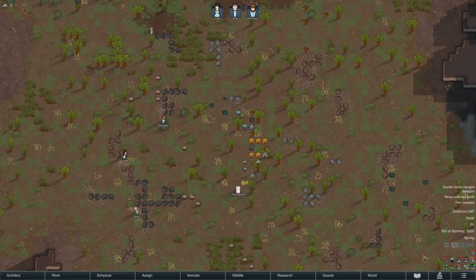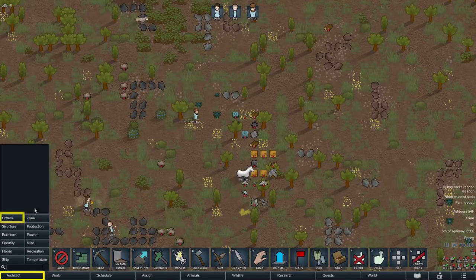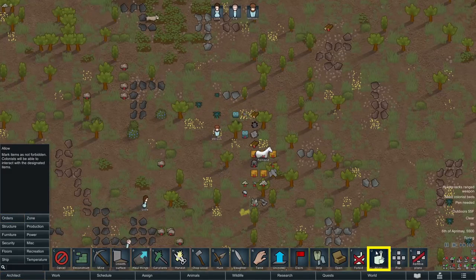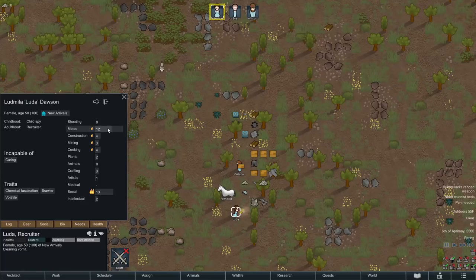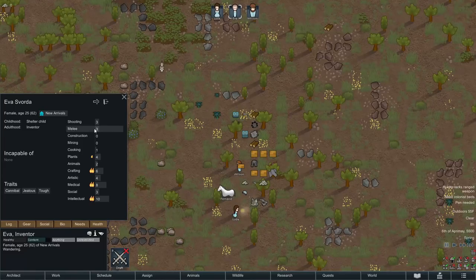Let's get into some gameplay and set ourselves up to survive the night. First, you can see all the items I landed with are forbidden — they have those little red X's over them. To un-forbid items, open the Architect tab, go to Orders, and use the Allow tool. You can drag it over the forbidden items, right-click and select Un-forbid All Items, or just select the item and press F. Next, I'm going to have my colonists equip weapons — select a colonist, right-click on the weapon, and choose Equip. I recommend consulting their bios first to see if they'd be best with melee or ranged.